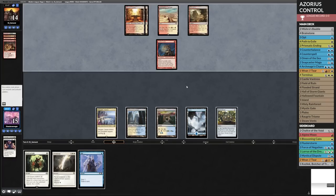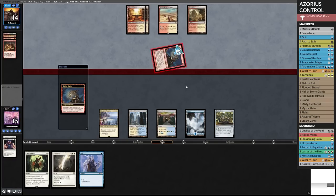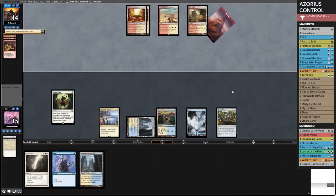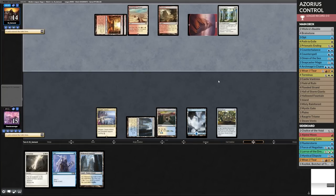What am I afraid of from this opponent? Obviously burn spells, but I'm at 15 right now, feeling pretty healthy. You know what, I'm just going to Path — let's get rid of this Goblin Guide. It's just going to sit there and keep hitting me. Rest in Peace — does that matter? We only have two Snapcasters, so that's fine. Our victories are very slow and miserable.